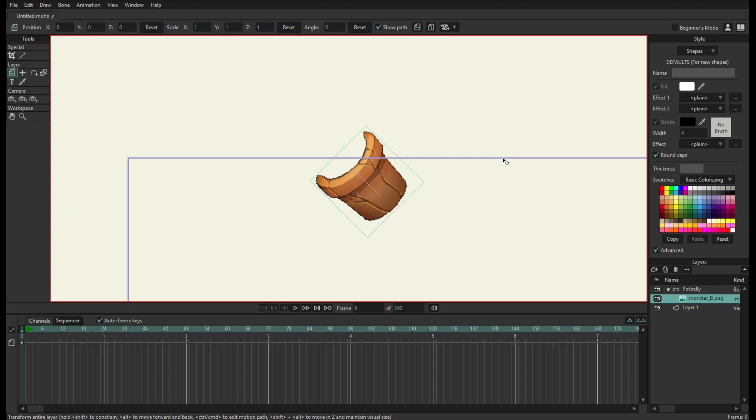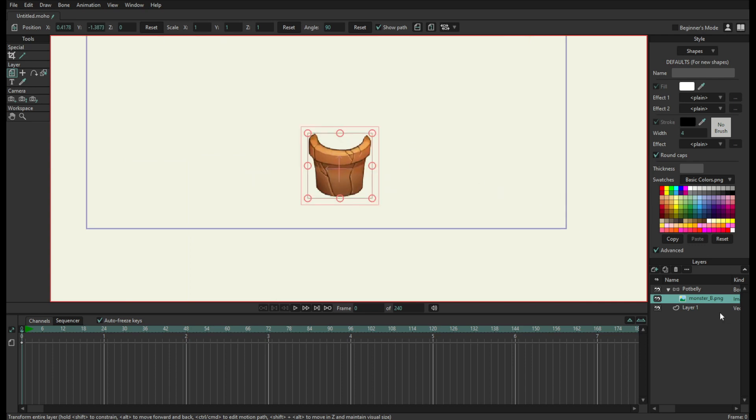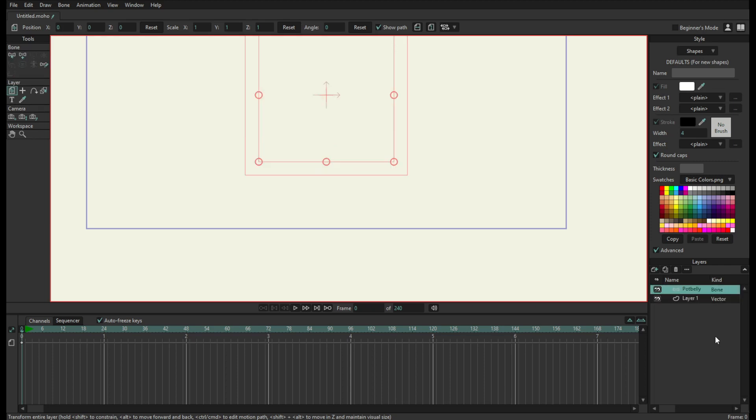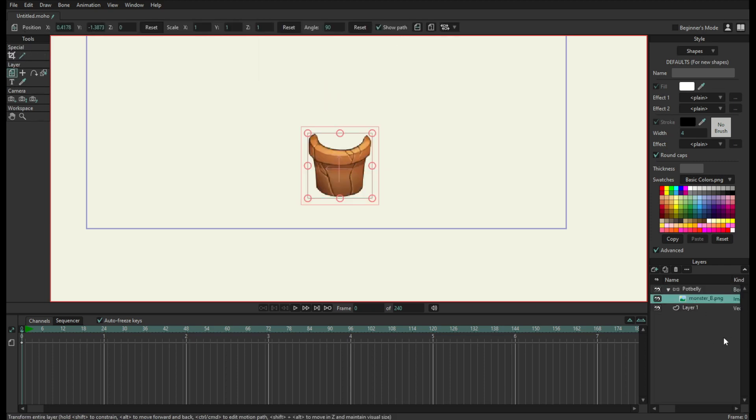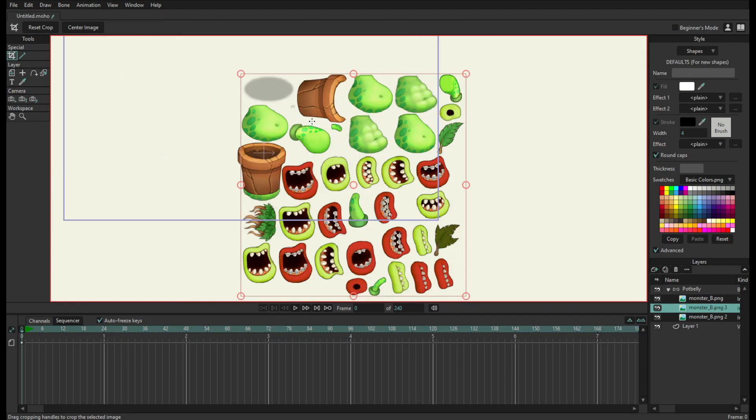You can rotate it. If you hold Shift and rotate, it locks it into 45-degree angles. And you can just create your character by piecing together all the pieces. I'm gonna go ahead and do that real quick.